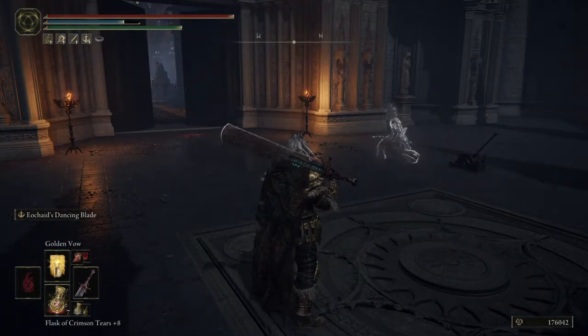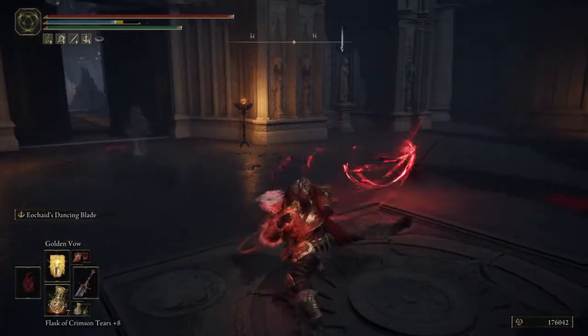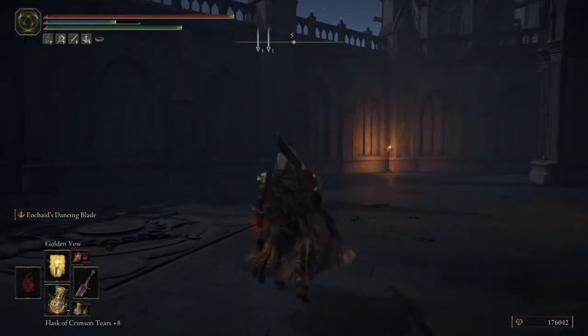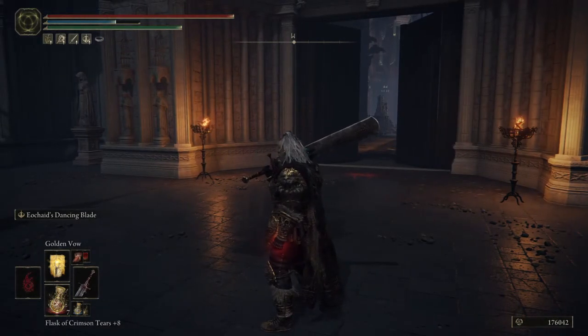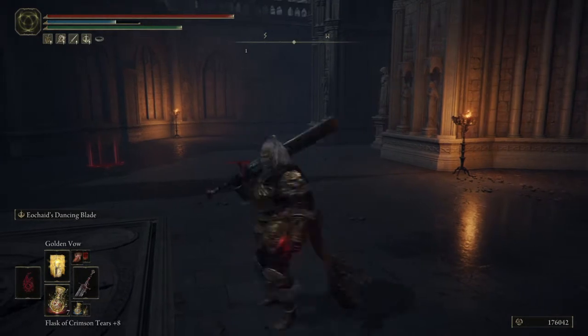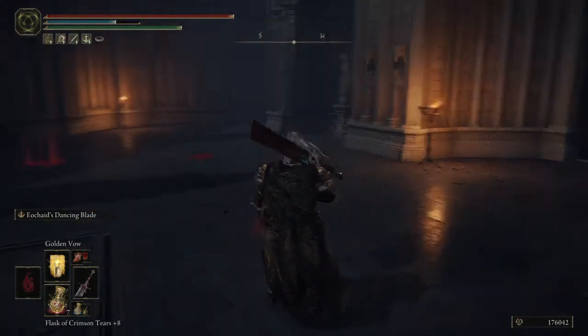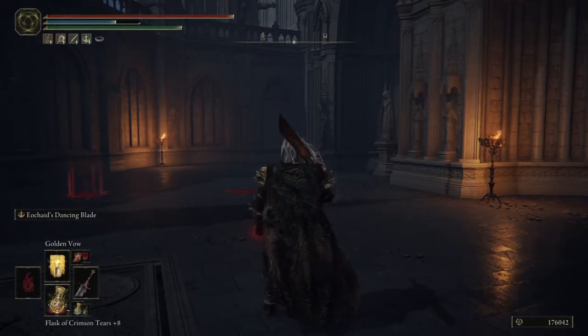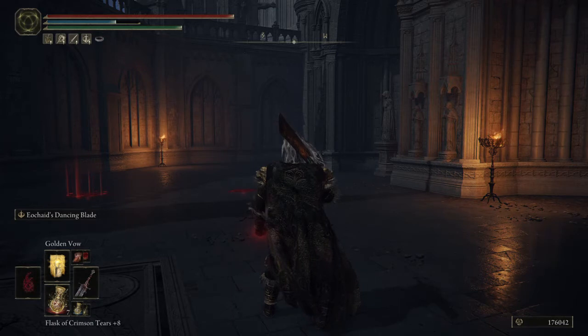With the new update, you don't have to do that final slash — if you roll right here, it cancels it. So if you're missing or something, you don't have to be stuck in that animation, which is great. You can do this two different ways: on PlayStation, hitting L2 activates the Dancing Blade. If you tap it, it'll work but not as well — you want to hold it and charge it, and that makes a big difference.